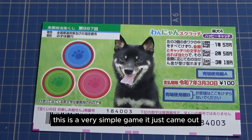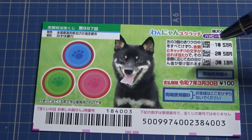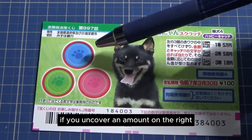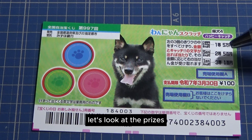This is a very simple game, and it just came out. The sales period is from March 16th till March 31st. To play this game, scratch each of these red orbs. If you uncover an amount on the right, you win that prize. Let's look at the prizes.